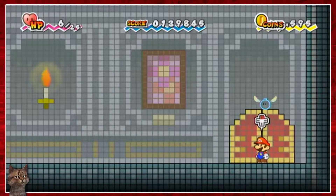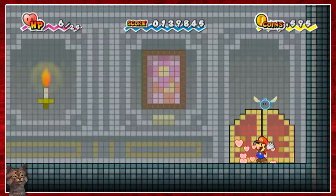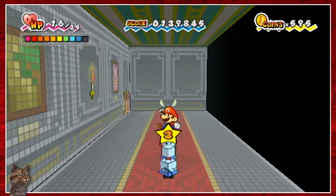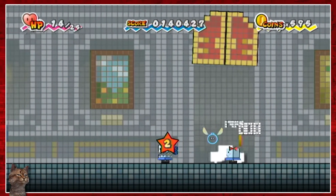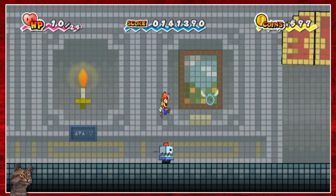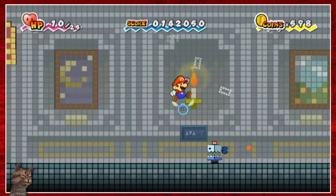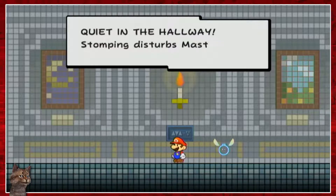Let me go through here first - I should probably grab some health. Fresh veggie, that works. Those look like enemies, I think I saw them before. Oh god, I'm trying to jump - I'm trying to do the stylish moves. There's even more of them. I'm trying to shake the controller but it doesn't want to respond at all. 'Quiet in the hallway - stomping the steps. Master's nap time.'